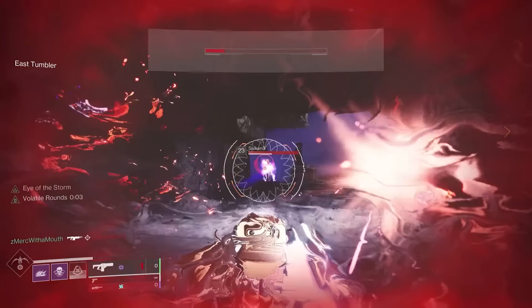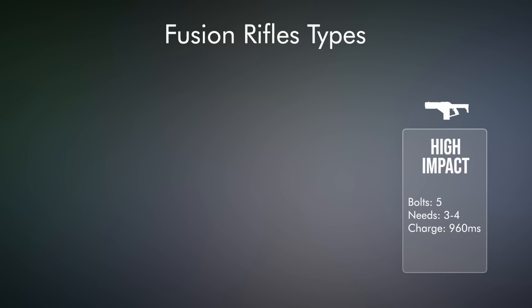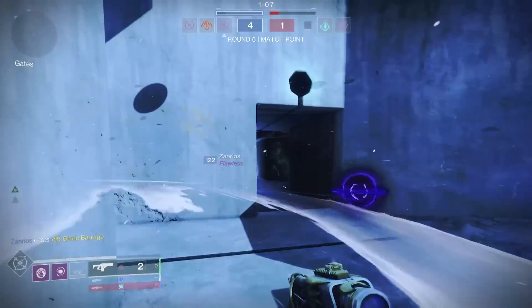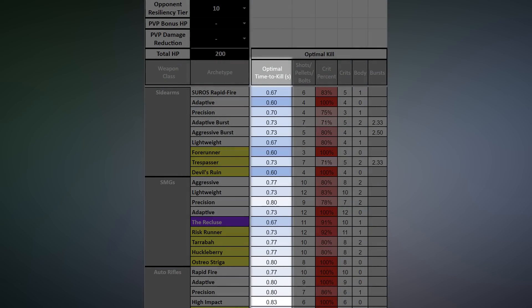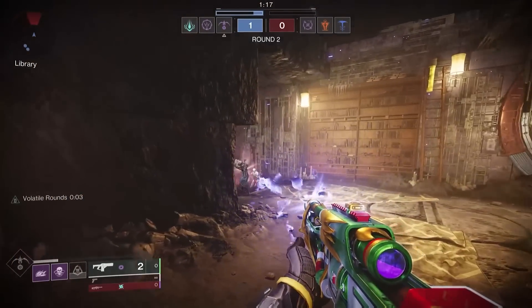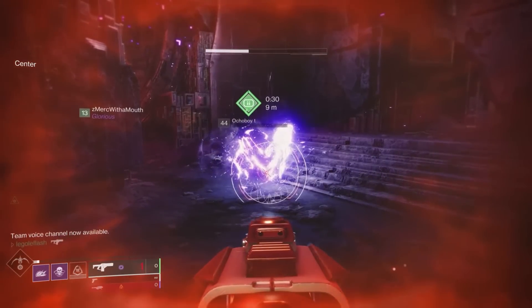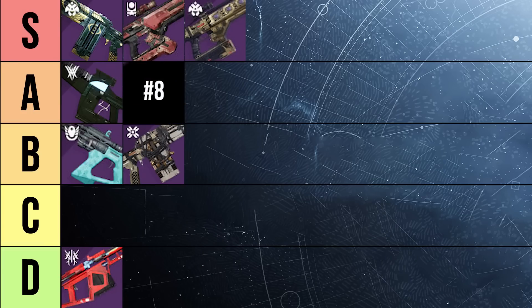While the range stat is super high, it actually isn't going to map until you get Offhand Strike rolling, and it struggles to get Offhand Strike proc'd in competitive settings due to the long charge time required. So it doesn't do anything the best, but there's a lot to love, and I'm placing Glacioclasm near the very top of the A category, ranking it number 8 out of all 22 fusion rifles. In a competitive setting with high mobility players hitting their optimal TTKs around 0.6 to 0.7 seconds, you just aren't going to get off your near 1 second charge time reliably.